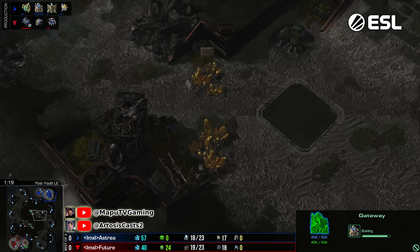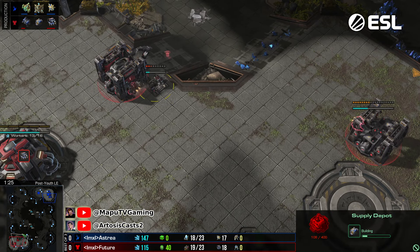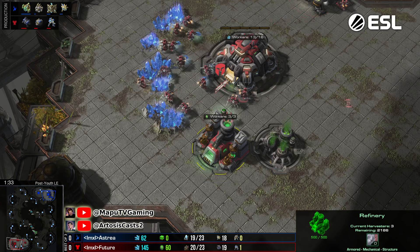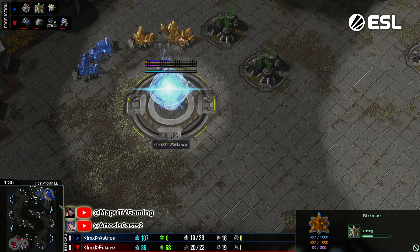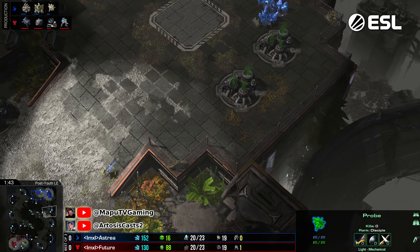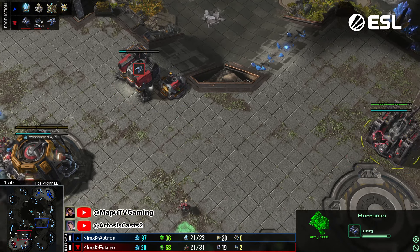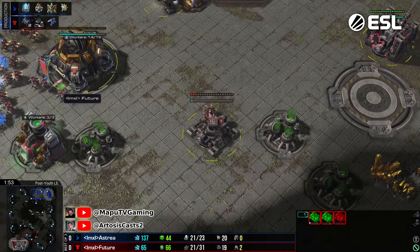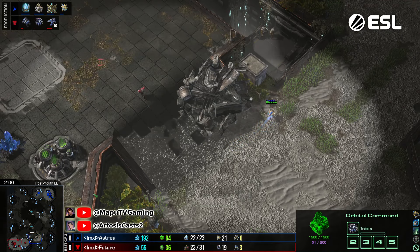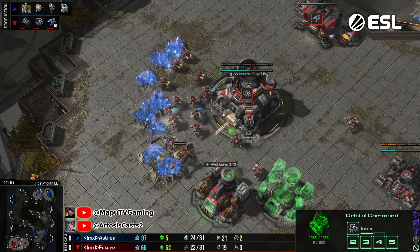Future going for a double racks opening, also going to block with the supply depot, and we're gonna have one gas for now. This might just end up being a two-one-one on one base, which is kind of crazy because Australia is already expanding with the Nexus. I'm not sure I like what Future is doing for this map specifically. I'd rather have him just expand, or if you're going to do something like this — one base, two racks, three racks — lift your CC, go here, get that gold extra income.